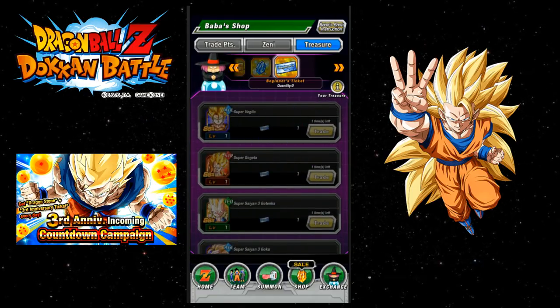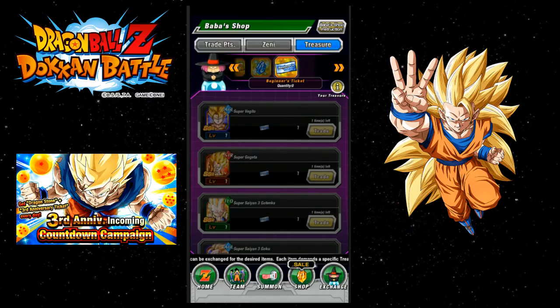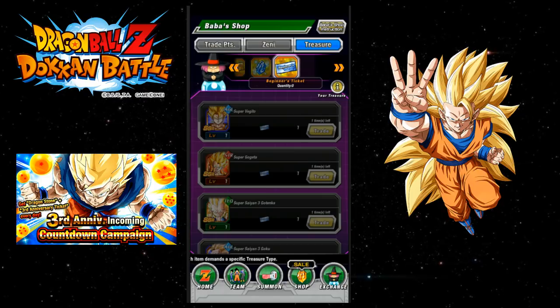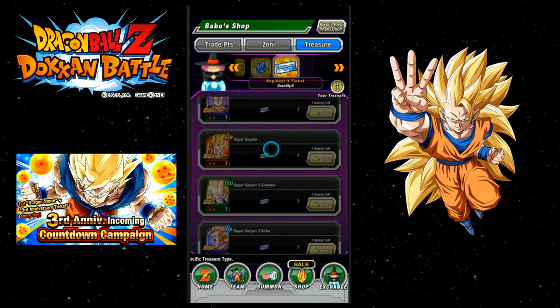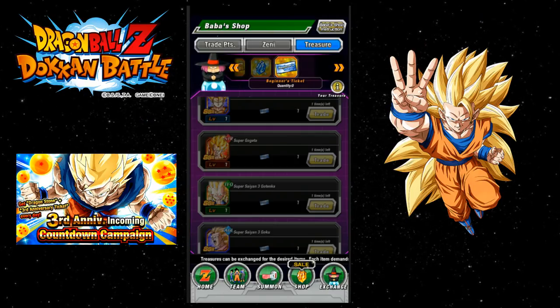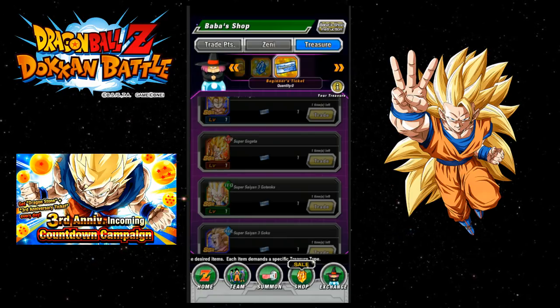If you have the Intelligence Gogeta, don't even worry about the Strength one, because the Intelligence one pretty much replaces him on everything. As the game goes on, there's going to be less and less use of the Super Gogeta. Because even though he's such an awesome card, unless he gets an Extreme Z Awakening, he's not gonna play any part in the game anymore.